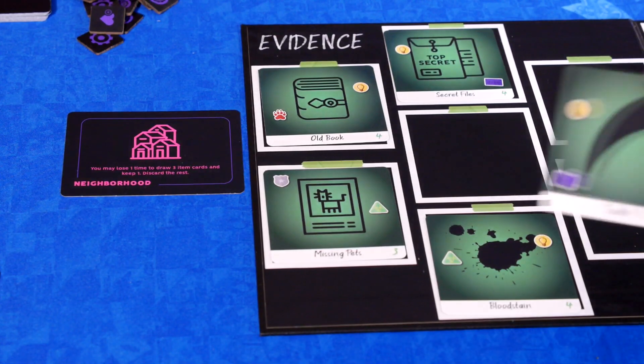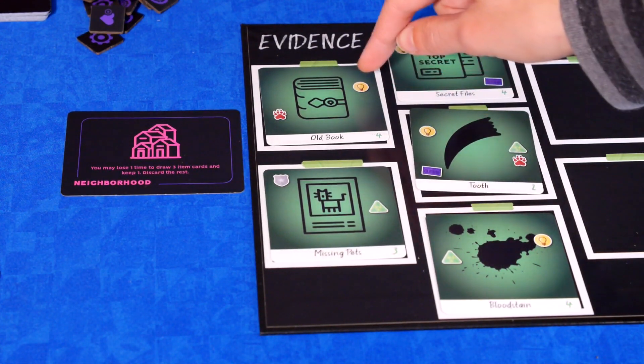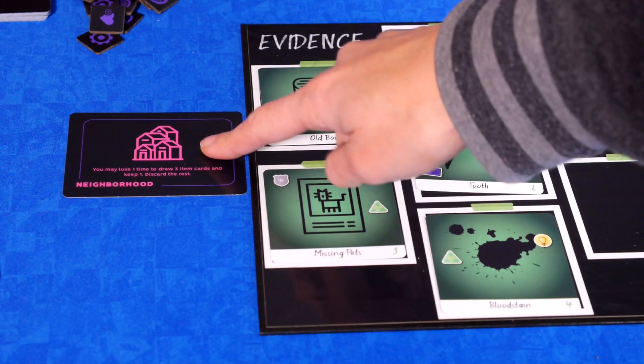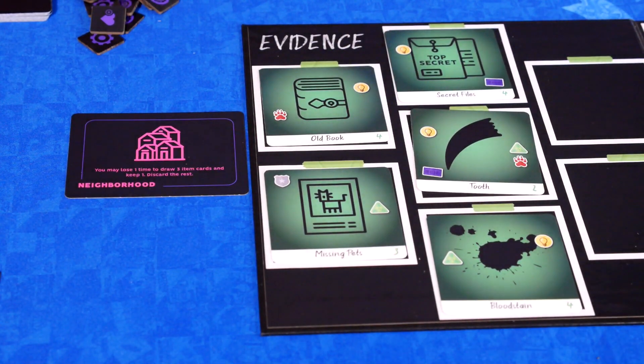The evidence cards are played on a board where the symbols dictate where they can be laid. As you complete a column of clues, you go to the adventure book and read the story section based on where you are located in town and the sum of the numbers on the evidence card. The story has a choice at the end that can either be good or bad depending on how you choose and the outcome of the encounter.